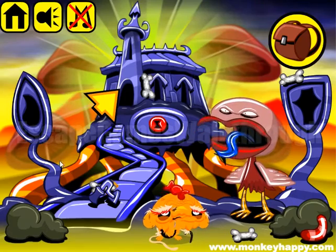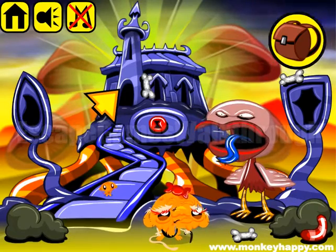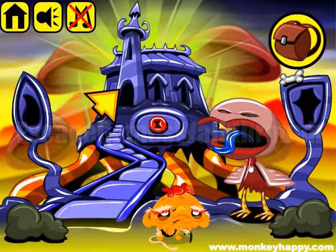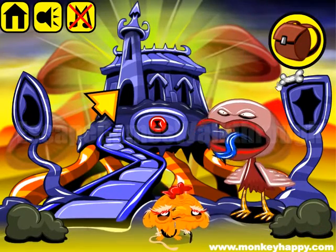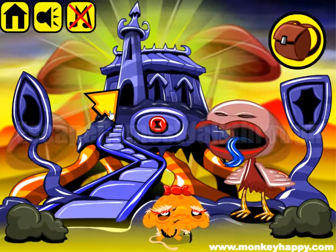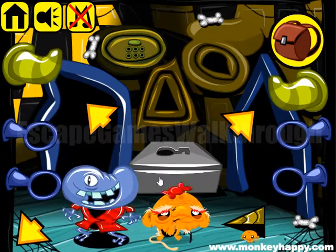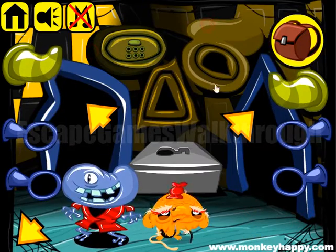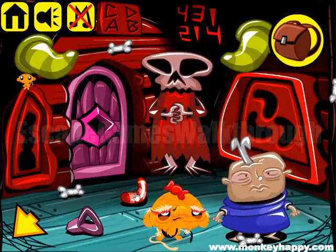We are playing Monkey Who Happy Stage 787, The Wobbly World Chapter One. This bird wants its glasses, and this one-eyed man wants a head and a cane. Okay, let's go to the right and collect several items.